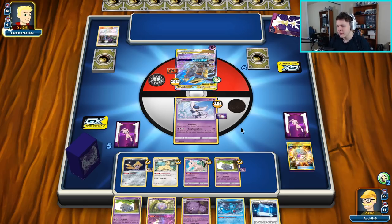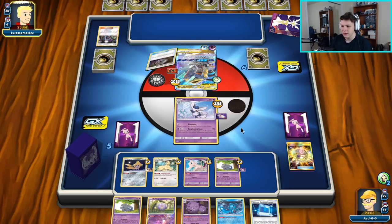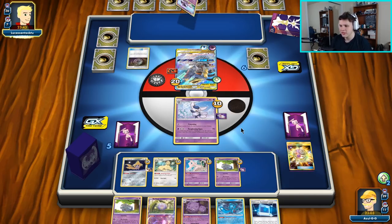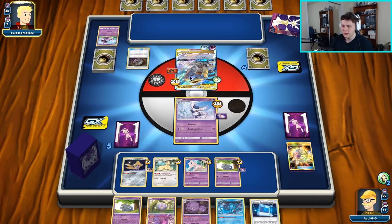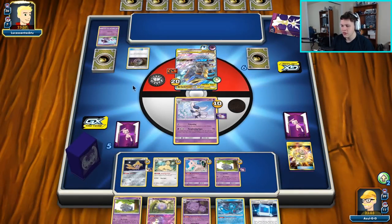We're definitely in a pretty good spot. We'll see what our opponent has to throw at us, if they can come up with anything to really disrupt our setup. There's an attachment — they can use Calamitous Slash if they want to, but that's just fine with me. I don't really care if they Calamitous Slash us — we'll survive just fine.